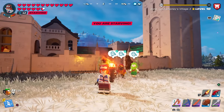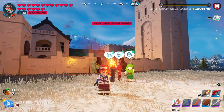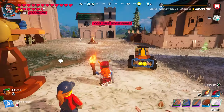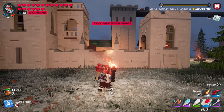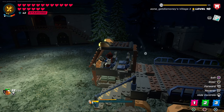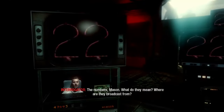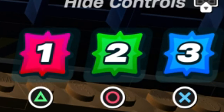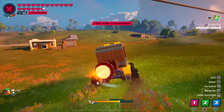For today's video we're going to take an in-depth look at the new vehicle update that just came out in Lego Fortnite. I'm going to explain how to unlock all of the cars as well as the new food items. I'm also going to show how to unlock the wrench, explain what these little numbers mean in the bottom right, and how to put turbo boost on the new vehicles.